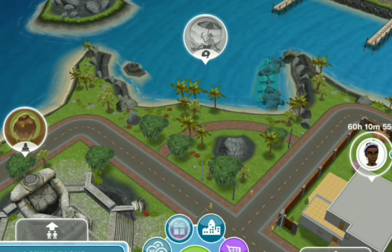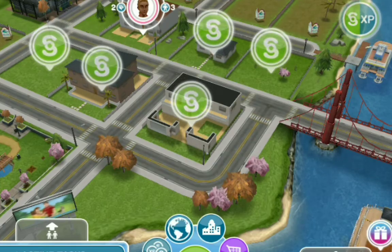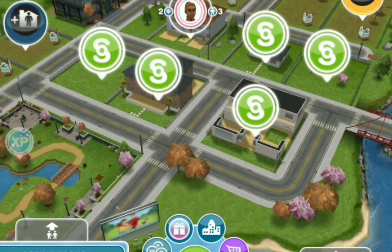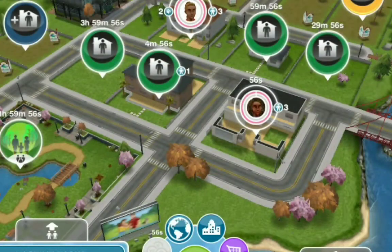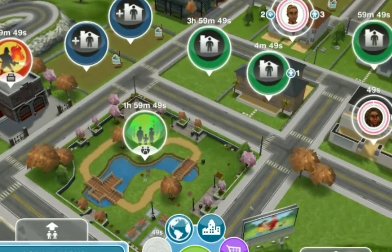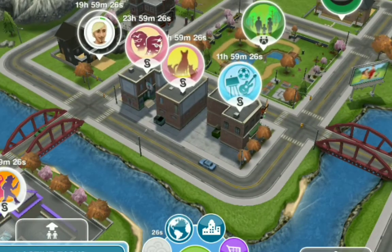The number one way I love to earn money in this game is on my town map. Go into the main town map and you'll see simoleons blinking everywhere. Just hit one button and I earned 737 simoleons. The more buildings you have built, the more money you will earn from the town map.